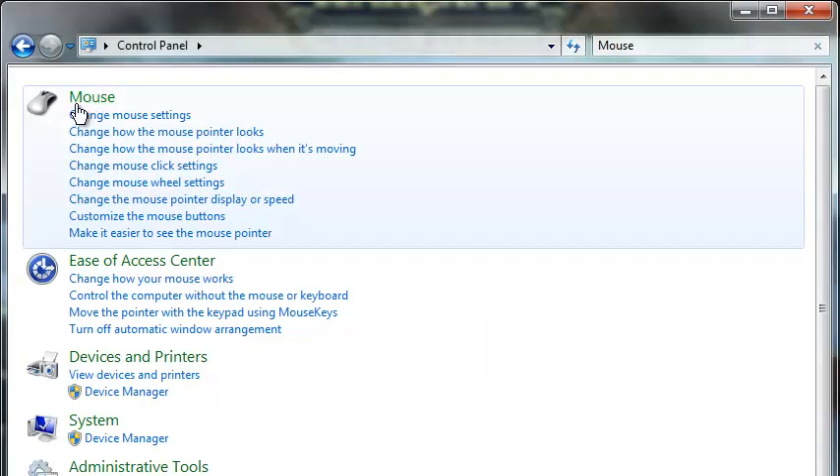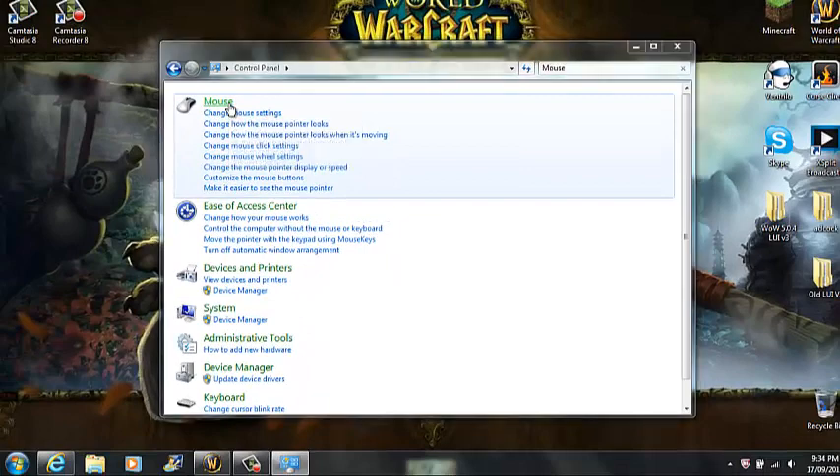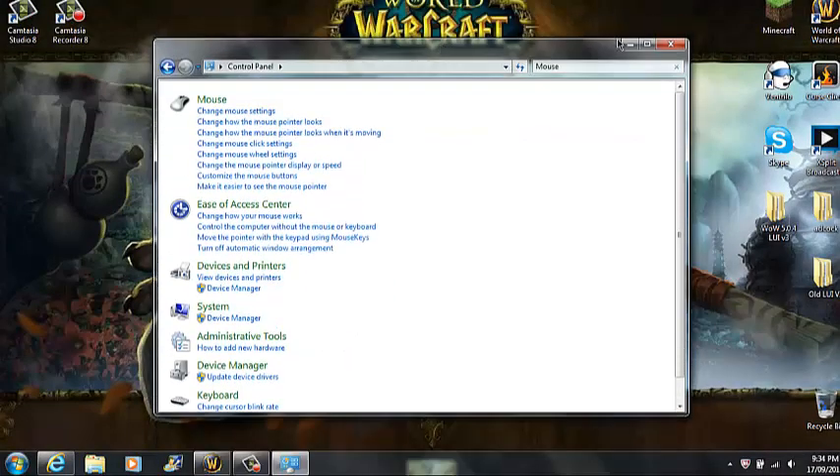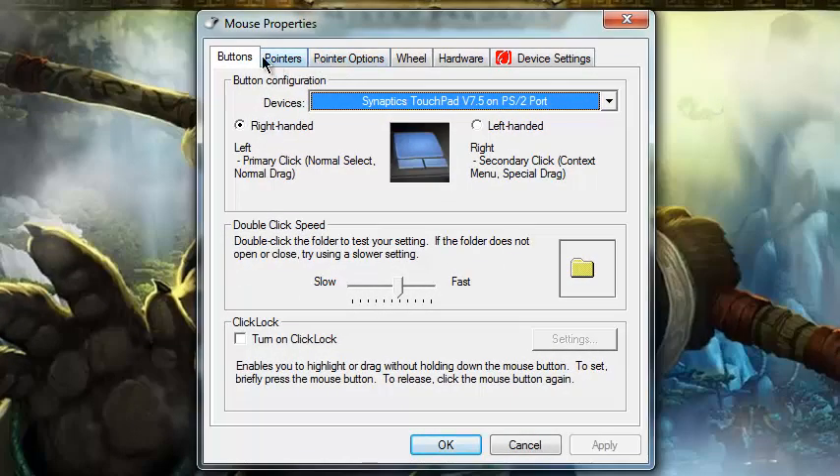Once you do that, click on 'mouse' — it should be highlighted green. Click that and it will load up. Once you click it, it should come up like this. Now you have buttons you can change. I use my right hand so it's set to right hand; if you use your left hand, make sure it's set to left hand.